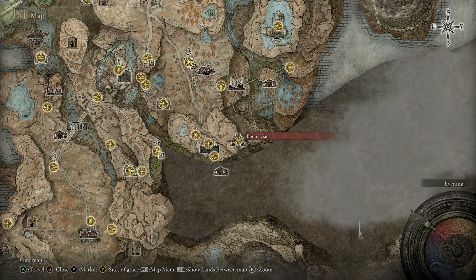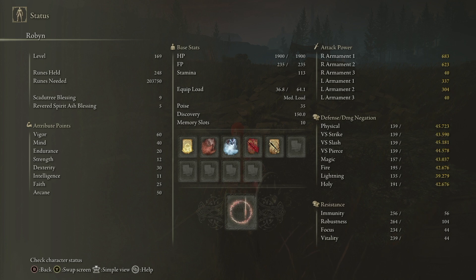Last time we came across Bonnie Jail and I didn't do it, so I went back and did it. It was weird, but not hard — just weird. And last but not least, I respec. I lowered Strength from 18 down to 12, and I lowered Arcane from 51 to 50. I put two points into Faith to get it up to 25 so I can use that Lightning spell we got recently with just the Talisman — I don't need the Flask or anything. And then I was also able to put Vigor up to 60, so cross our fingers we won't get Vigor checked too much more.